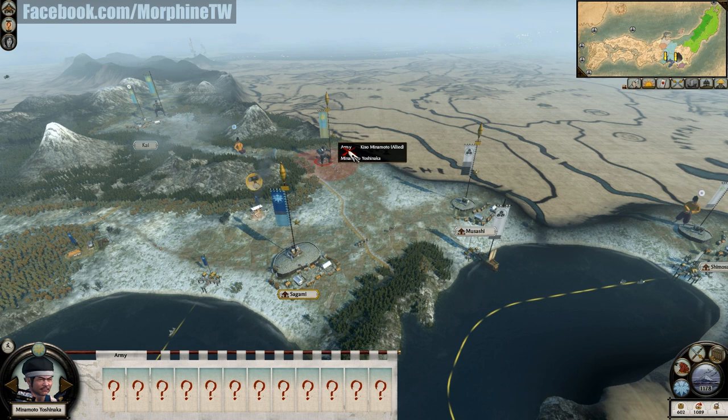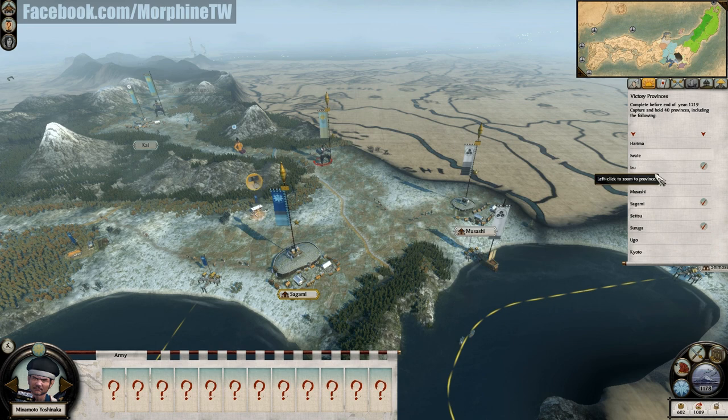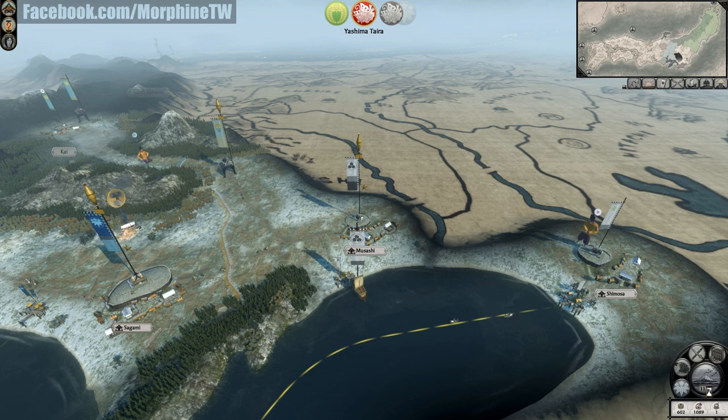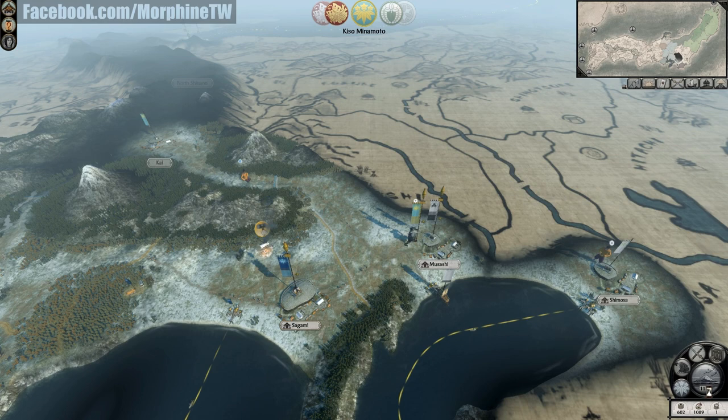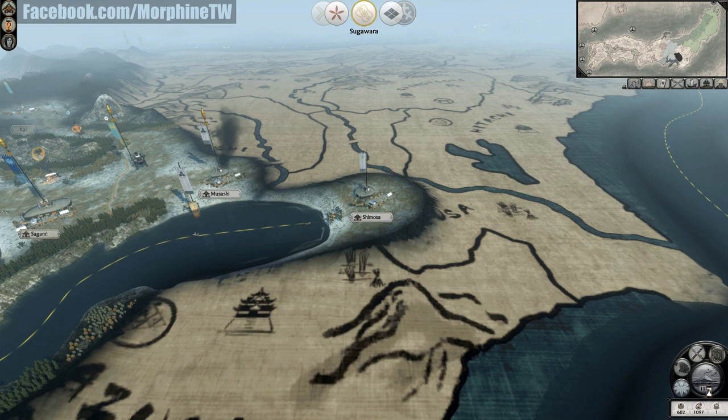Will Kiso Minamoto — my brother's family — take over Musashi province? Musashi is my objective province and I'm really not sure how I can take that province back if they capture it. It seems like they didn't capture it — they only looted the province, or maybe they lost the battle. I'm really not sure.